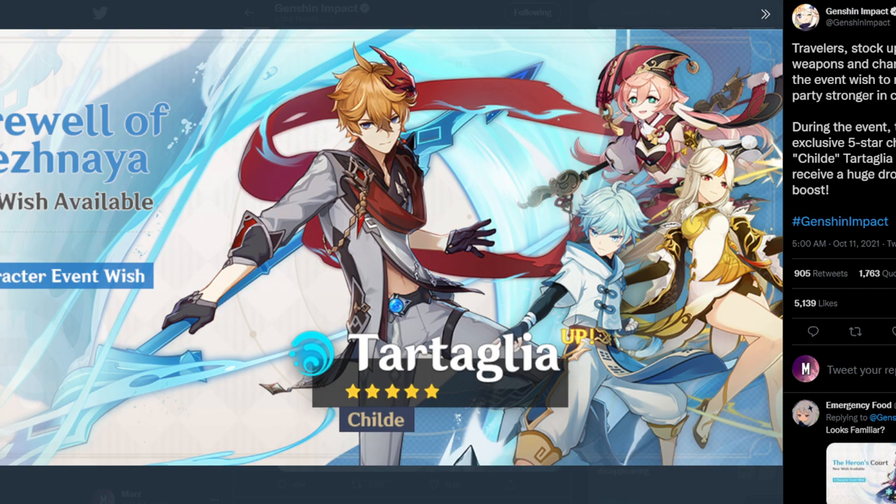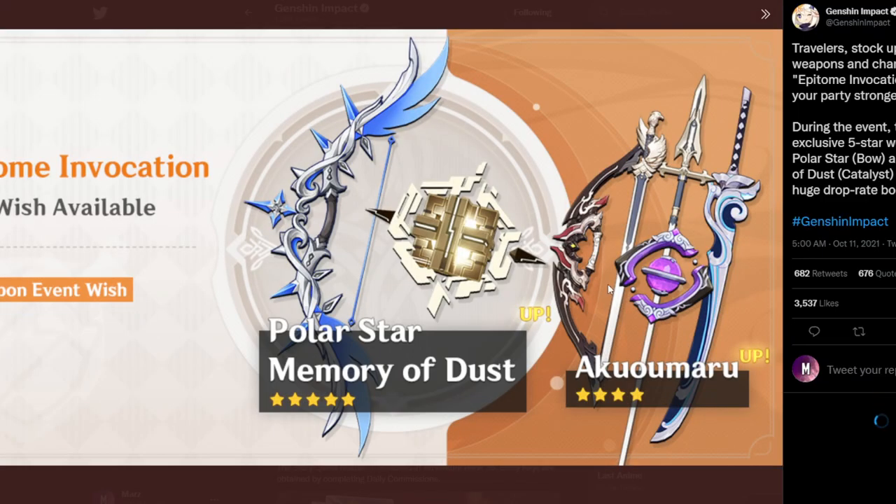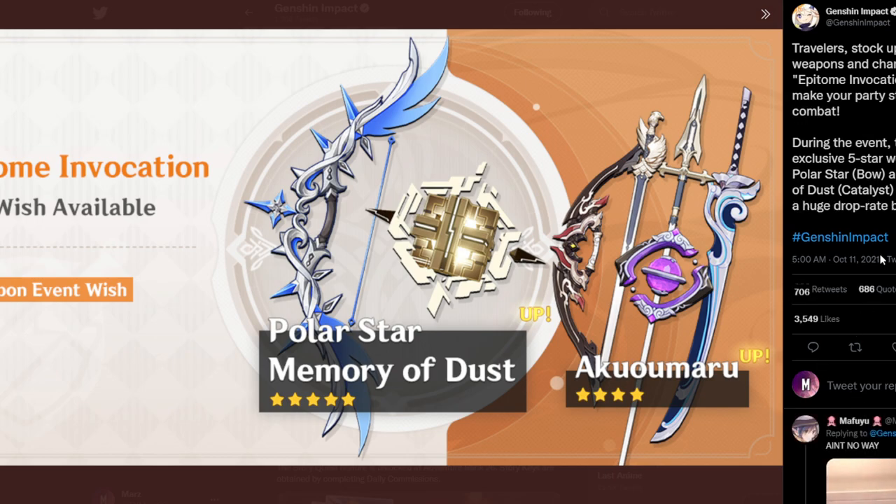Now let's get to the meat, which is the weapon banner. The Polar Star and Memory of Dust are both on here — yikes, this is a tough banner. We also have the Rust Bow, so if you guys don't get Polar Star, you have a chance to get the Rust Bow, which is very good for Tartaglia or Child.